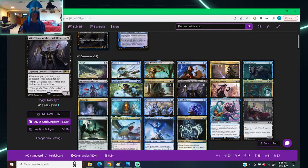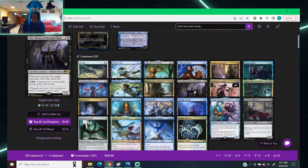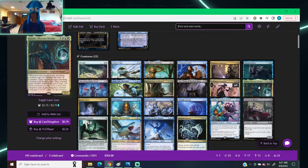Shadow Mage Infiltrator — one blue-black, human wizard, 1/3 with fear. Whenever it deals combat damage, you may draw a card. Vito, Thorn of the Dusk Rose — two colorless, one black: whenever you gain life, target opponent loses that much. Cliffhaven Vampire — two colorless, one white, one black: whenever you gain life, each opponent loses one. As you can see, a lot of these are value pieces that sit out there and start draining people until we can do what we need to.